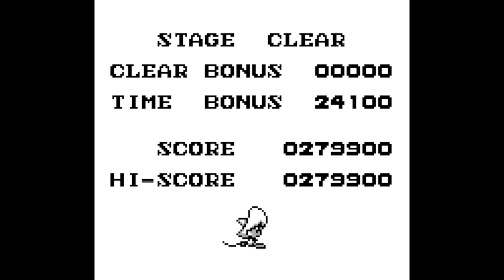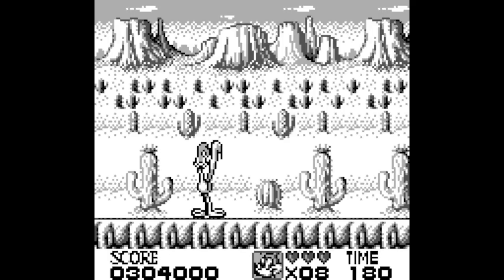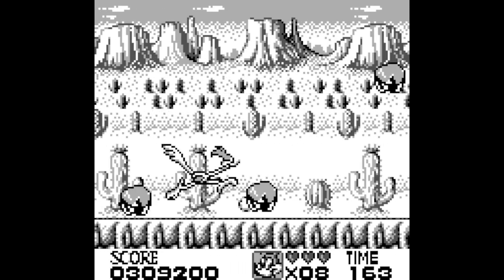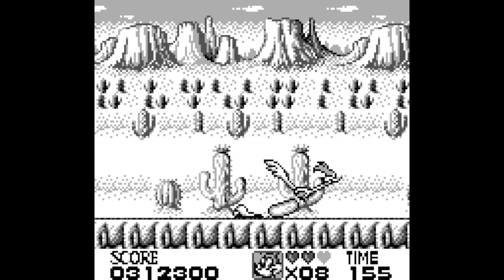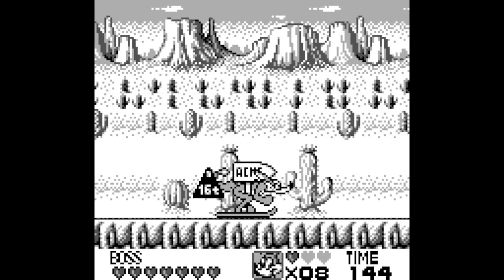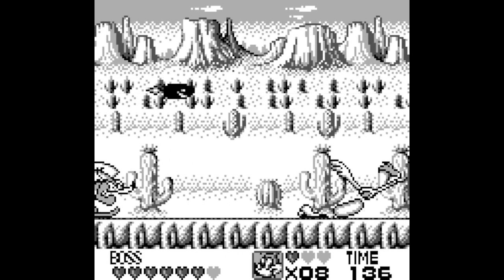We're doing pretty well — over 15 minutes in and already on the second-to-last level. It's a pretty short game. The Roadrunner stage is pretty rough — it's not really the rocks you gotta worry about, it's the actual boss. Wile E. Coyote should be coming soon. Every time he loses a heart, he just adds new attacks to his repertoire.